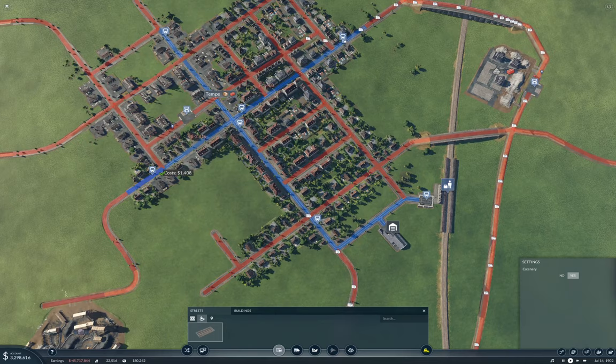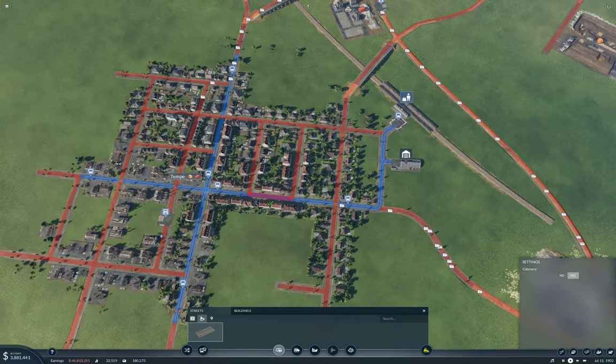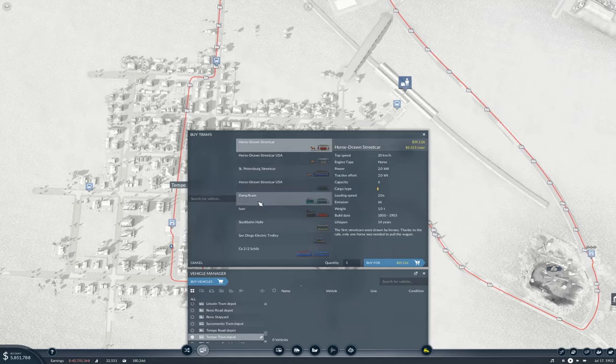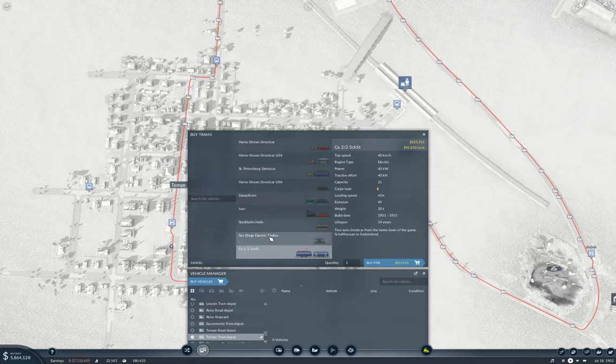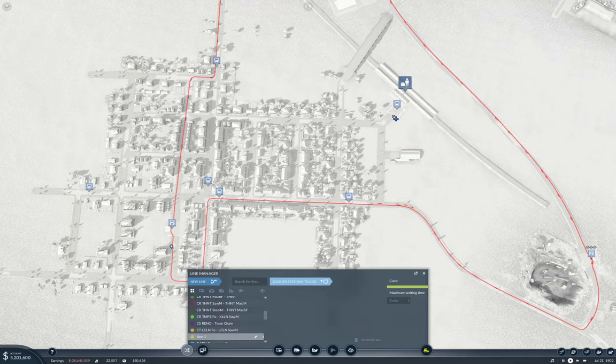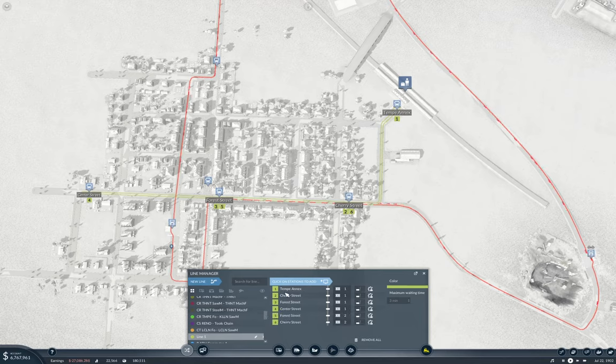So that's all trammed up. Now buy vehicles — this one does 40 and carries 21. I'll grab six of those, and we'll put it on a new line that goes here, here, here, and here. And back. So this is going to be Tempe Commuter A.